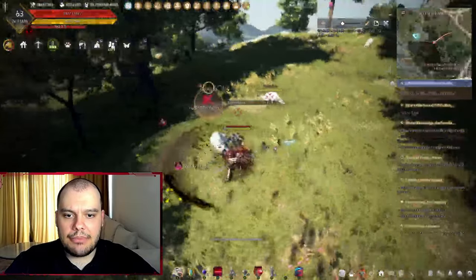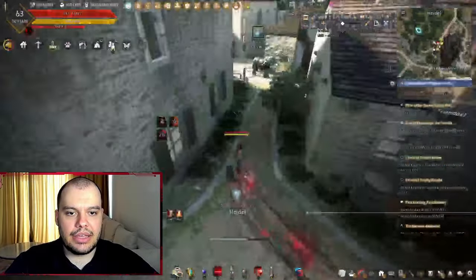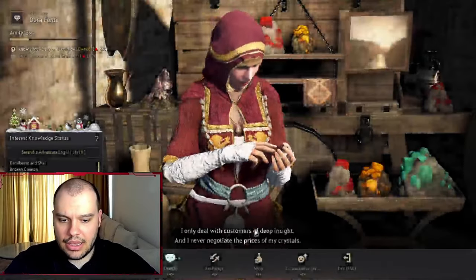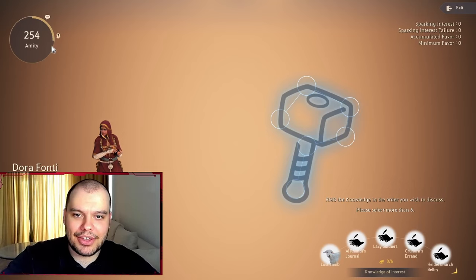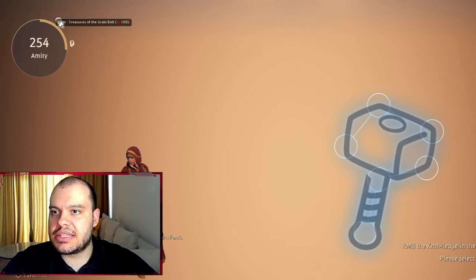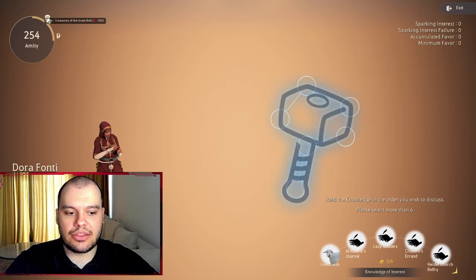Another way you can use energy is for NPC amity. Amity basically represents your relationship with NPCs in the game. They want you to do missions or play the amity game. If you go to Conversation it shows amity — here it's 254 — and a bar that fills up. Different things unlock as amity increases: for example, 'Treasure of the Grain Belt' unlocks at 100 amity with this NPC.